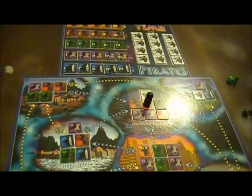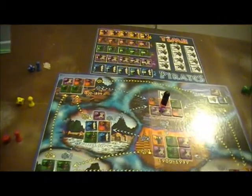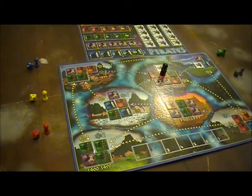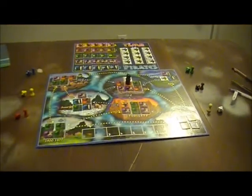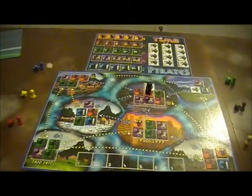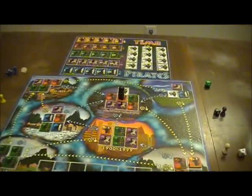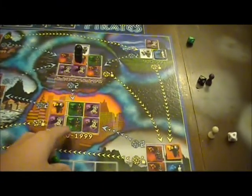Each player in turn — and I'm going to play with the full complement of six, going counterclockwise — this is actually done in opposite order. The last player gets to place first, and the second-to-last player places second. They choose an epoch they want to start in and just put their piece there. There are also some bonus pieces I'll explain in a moment.